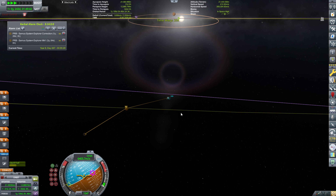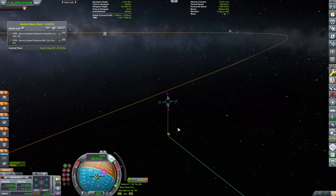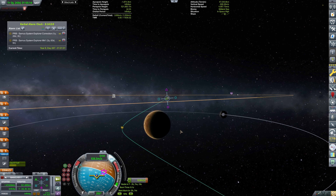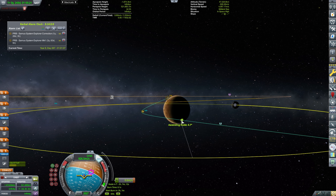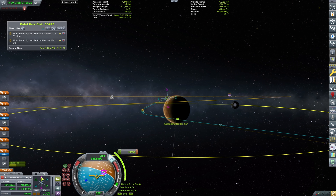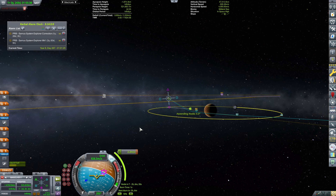Now we have our periapsis here, and we are finally in the Duna sphere of influence. We're going to do another maneuver that will be bringing our periapsis down from 500 to roughly 100 kilometers, and I want it to be aligned with Ike, because our orbital station is aligned with Ike. It's not that we're going to go to Ike, but... maybe.